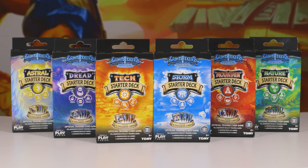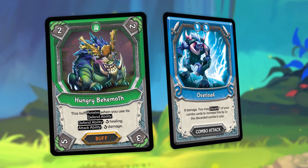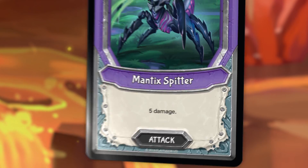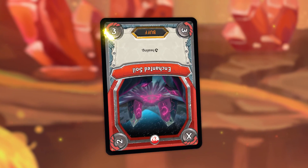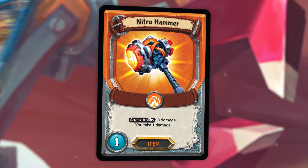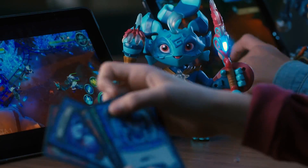Each starter deck offers its own distinct abilities and play style. Crush your opponents by unleashing ferocious monsters and ancient magic. Choose your strategy and play your way. Deliver damage or receive healing over time using powerful rotating buffs. Sacrifice cards to play devastating combos and build the ultimate deck using items that allow you to play cards across orders.